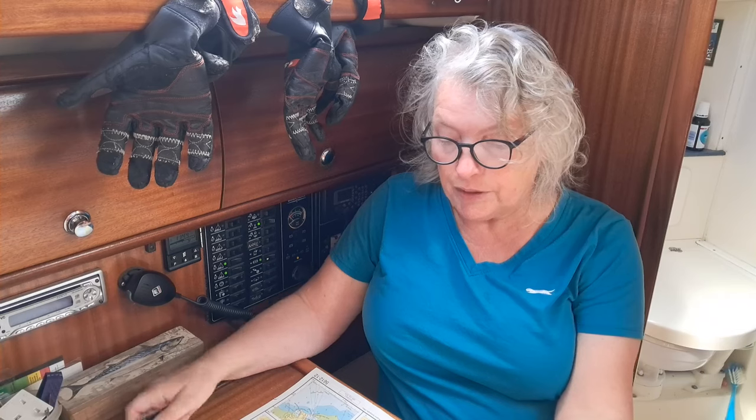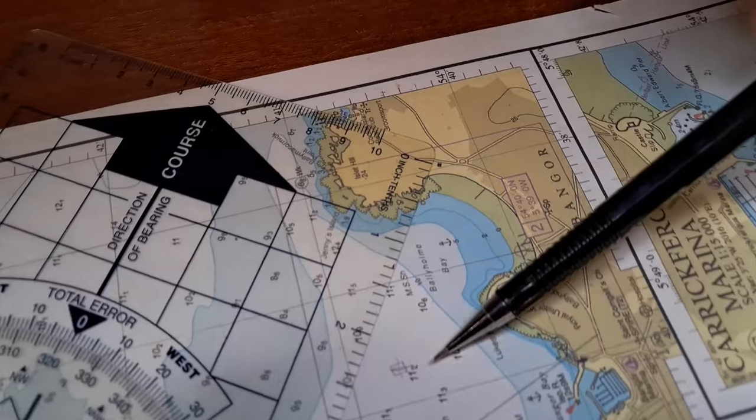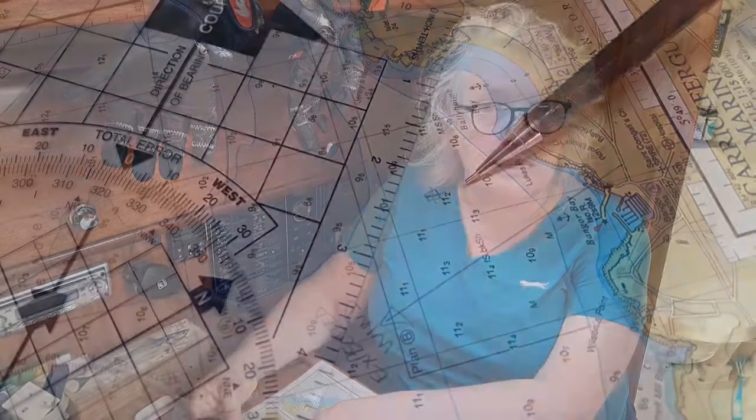When you are doing dead reckoning, one thing you shouldn't do is have landmarks that are across from each other. For instance, the chimney and the house — just line them up — they're more or less in line with one of our marks, which would give very poor accuracy. What you want is landmarks which are at 90 degrees to each other.